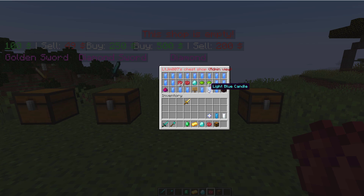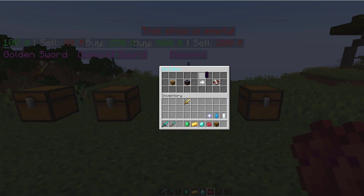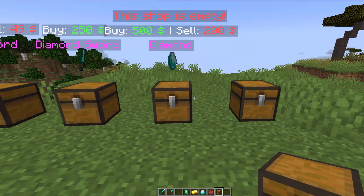Now you can see I've changed the background to a light blue candle and that looks quite ridiculous — I think it looks much better before, but obviously you can customize it to your liking. And if you go back into this you can look at the transaction logs as well and change how many rows there are. So that is just an idea of what you can do with the customization of the GUI.